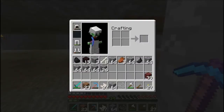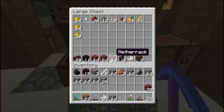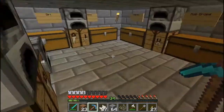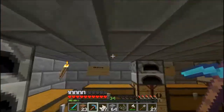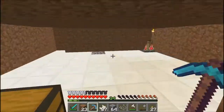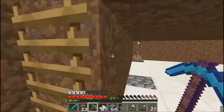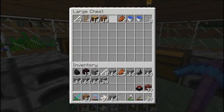Here we go — not the crafting table, sorry, the enchantment table. Where did I put it? Where the heck did I put it? Was it in here? No, it ain't in there. It was upstairs — oh yeah, it was upstairs, right. Here? Yeah, right, awesome.